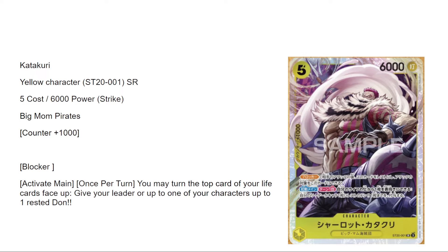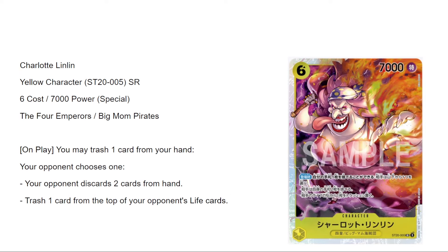Big Katakuri is phenomenal — a five-six blocker with counter. He can't be rested by Amaru. Activate main once per turn — you may turn the top card of your life face up, then give your leader or one of your characters up to one rested Don. Play him on curve on five, flip your life face up, attach one, swing for seven — and you're also establishing a blocker and probably getting a free block. Ten out of ten card.